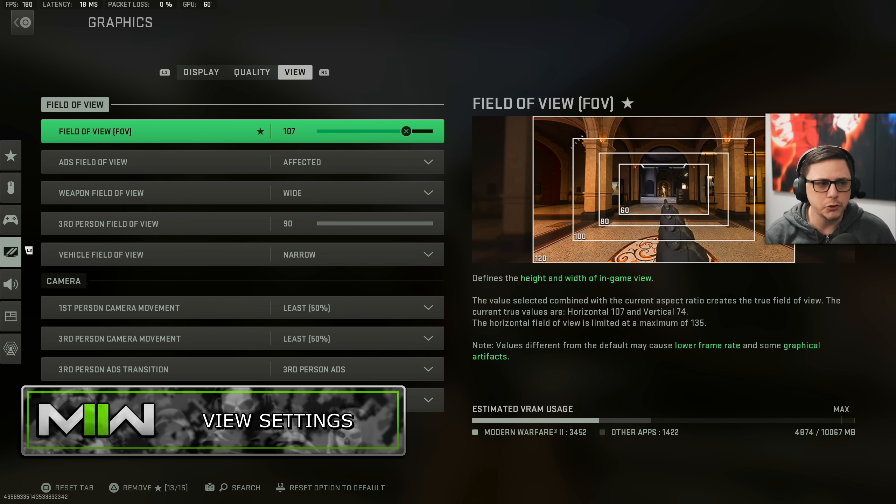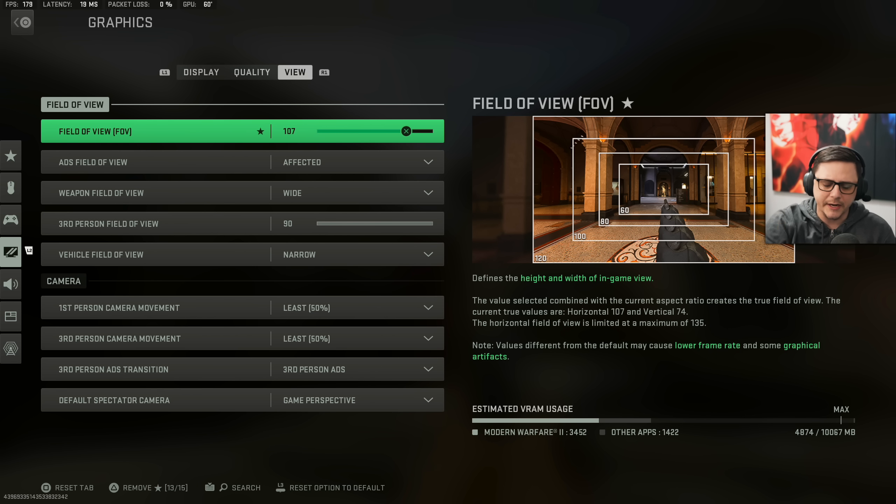For field of view, I use 107. A lot of pro players sit between 95 up to about 105 or 110. Warzone players tend to like 120 because it makes your movement look crazy, but with the way the game's built, it can get a little bit harder to see targets as you zoom out. This one is 100% preference — regardless if you're on console or PC, you'll have access to that and can adjust it to whatever you're comfortable with.